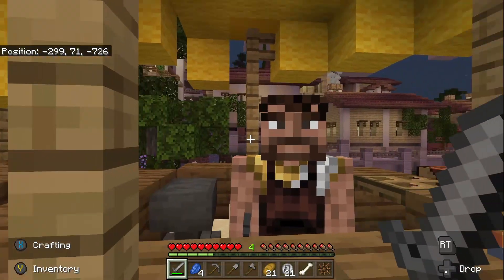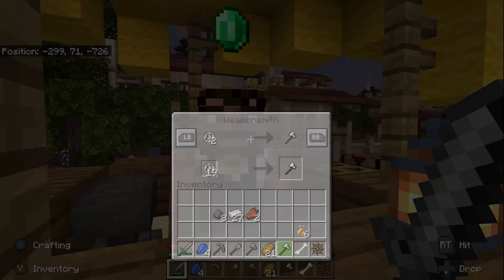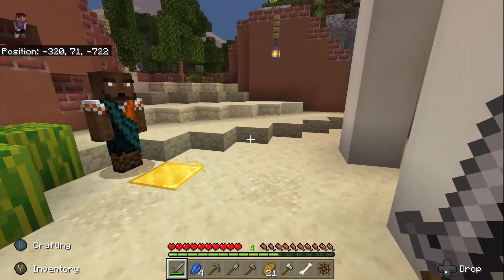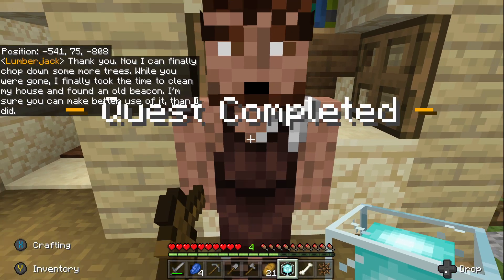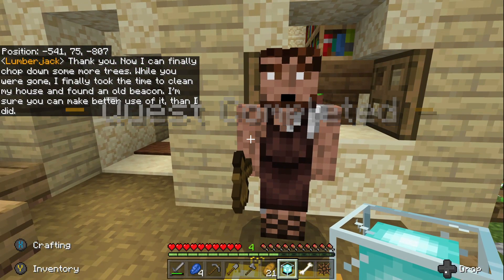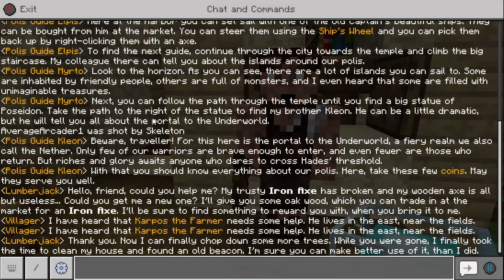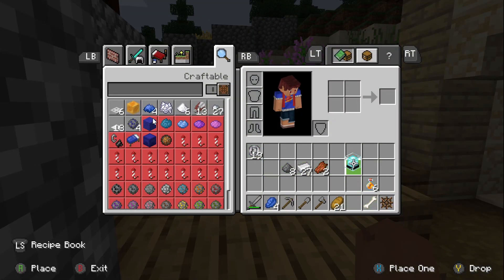We come back here and we've got the Arn axe. Now let's head back to that guy and give it to him. NPC: 'Thank you — you can finally chop some more trees. I finally took the time to clean up my house. Found an old beacon — I'm sure you can make better use of it than I did.' We got a beacon now. Okay, what's the next quest he recommended?